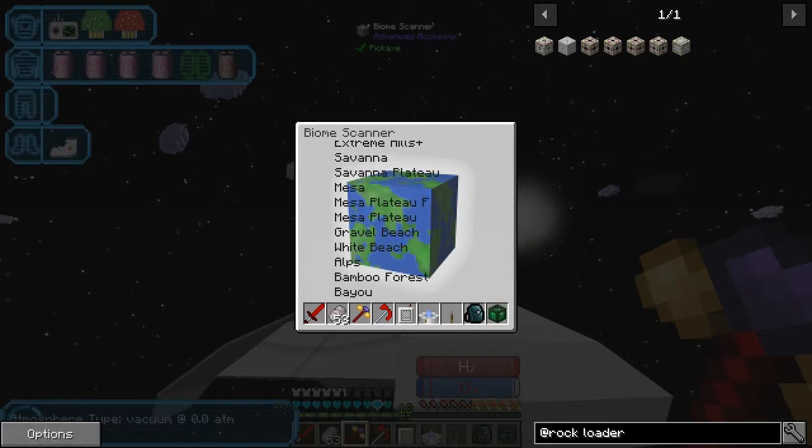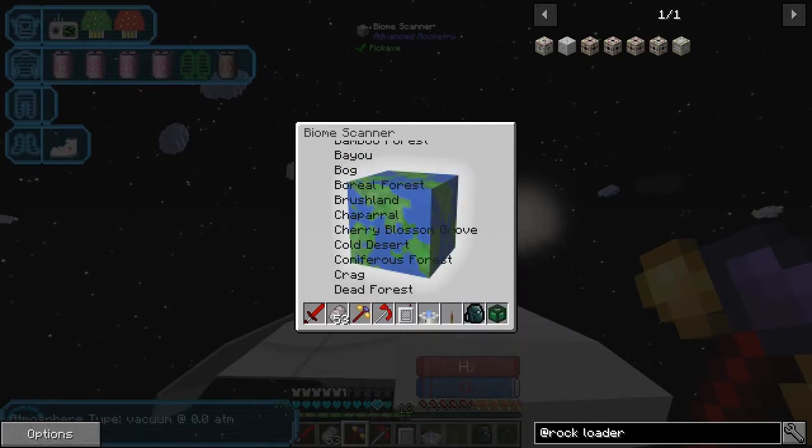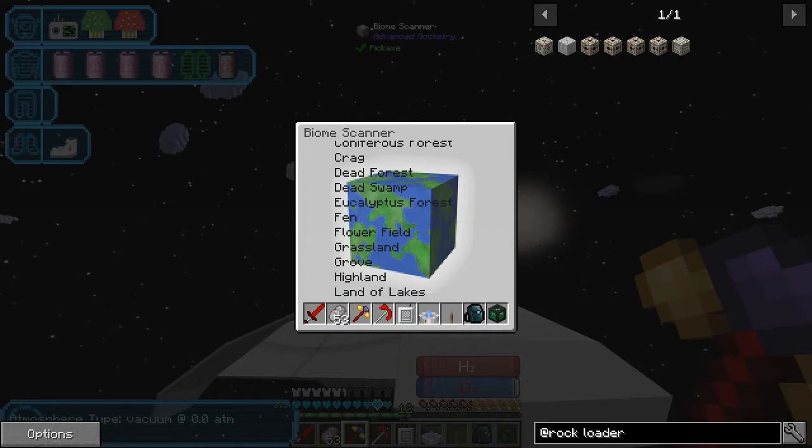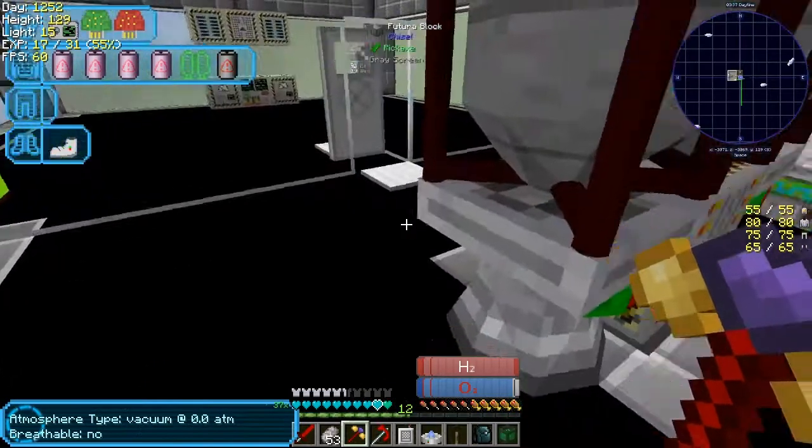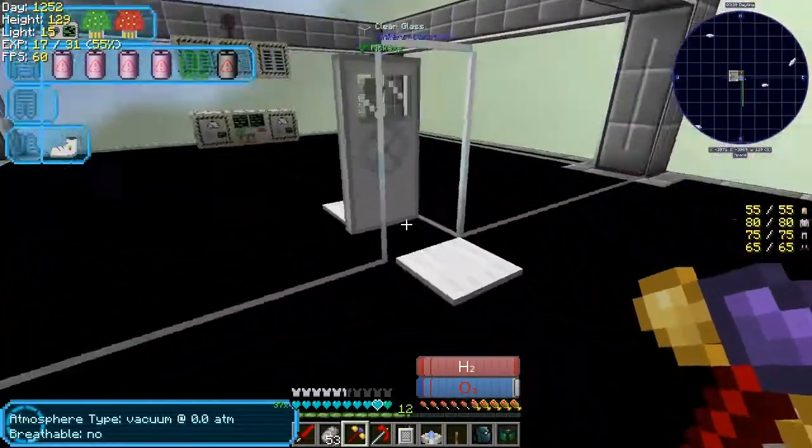Now you can see it's got this pointy bit that goes down to the ground. Let's pick up this glass and actually see — we've got underneath: ocean plains and all these different biomes. If we actually go to another planet we'll get a different set of biomes. It doesn't help you do anything with them, but it just tells you what's there. So you can use that. Let's go off to a different planet now.